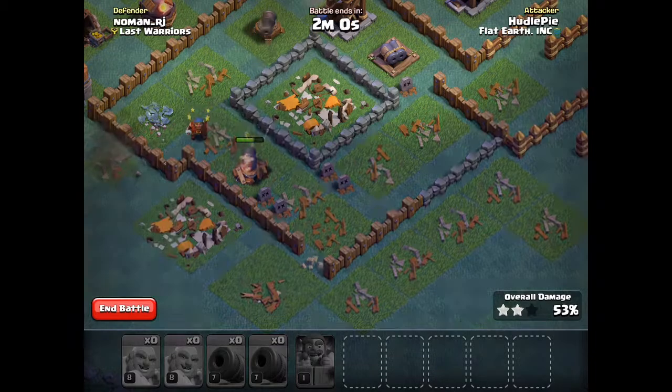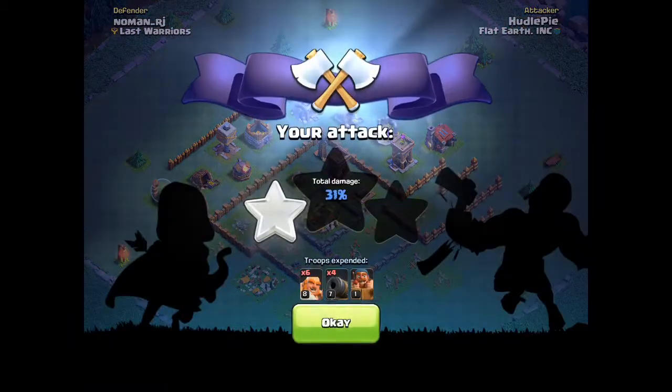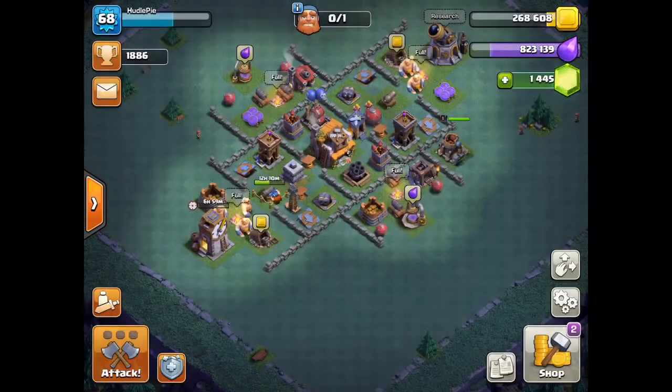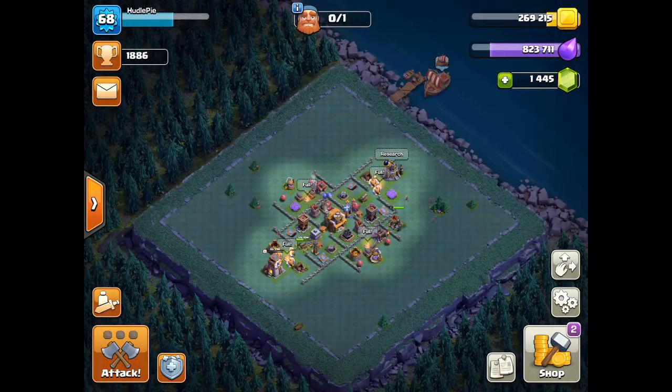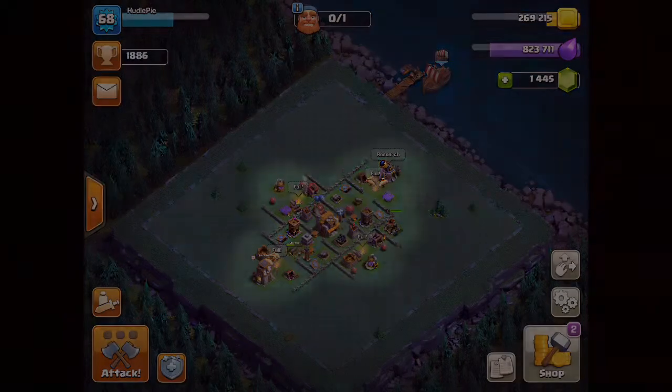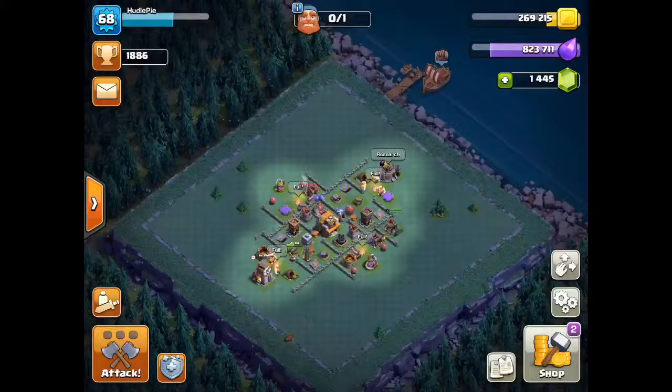I got the two-star and I normally aim for at least the two-star mark, because that gives you a chance to win. He three-starred me this time, which is slightly ironic. To revise the strategy: two army camps full of Boxer Giants, two army camps full of cannon carts, and then a battle machine. Guys, that's all I'm going to have for you today — I'll see you all later!